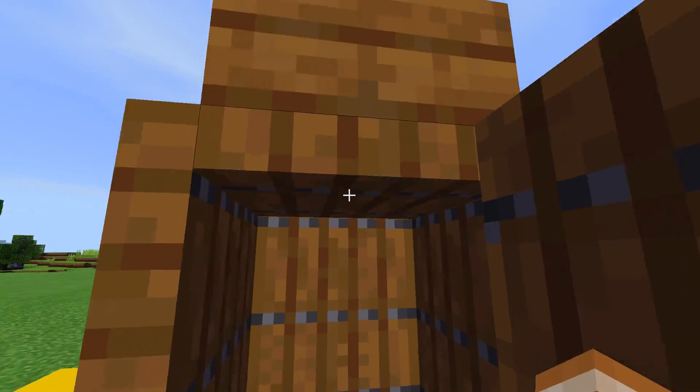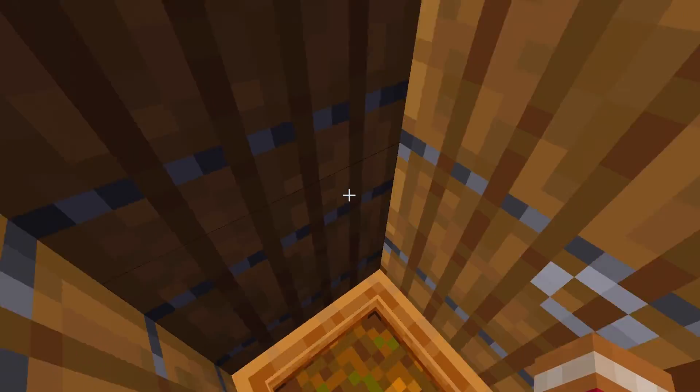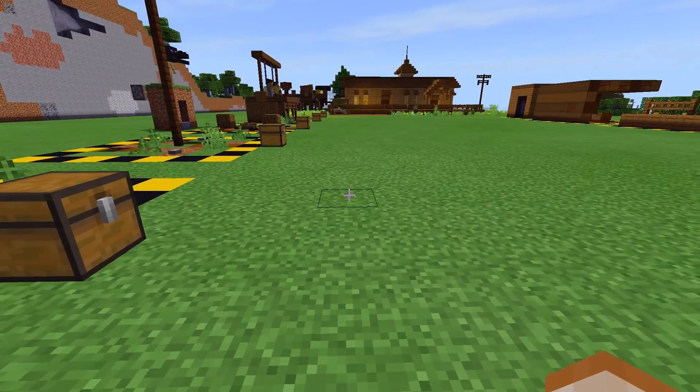Also, make sure there's a trapdoor right here — it kind of just makes it feel more cozy. So you can just sit in here and do your business. And with that build over, let's get to the next one.